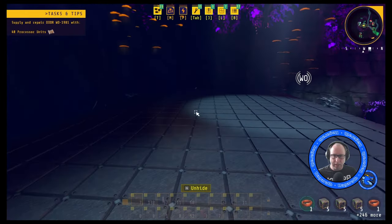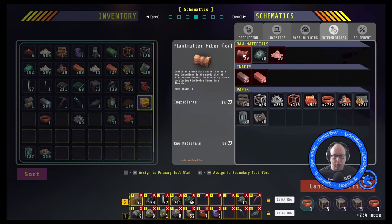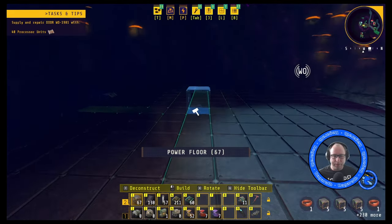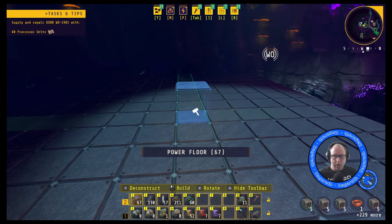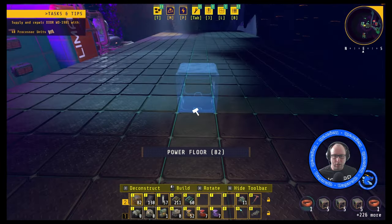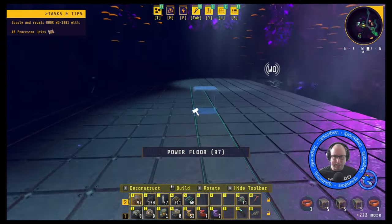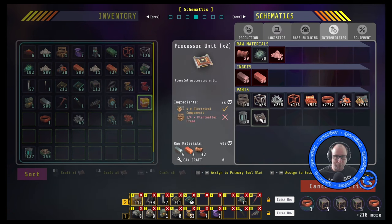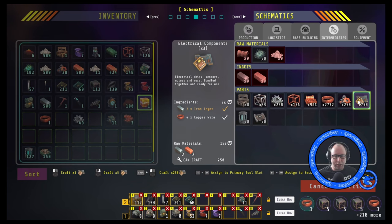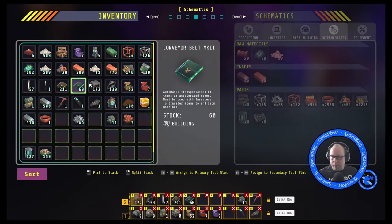We need another 35 of them. I've worked out before this episode that we're going to need to make efficient production of the plant matter fiber. I'm going to need 10 planters and then two intermediary freshers with six freshers doing the final breakdown. That is going to leave me with a lot of plant matter extract, and we are also going to be creating a lot of plant matter fiber which we can use to build our plant matter frames.